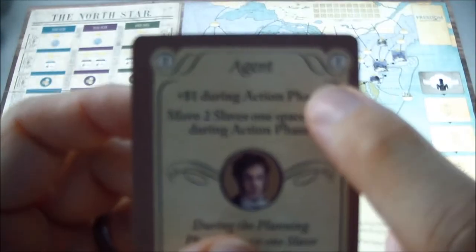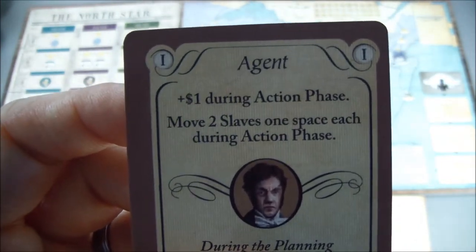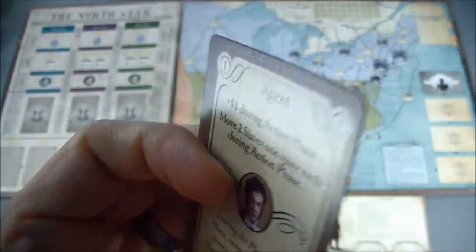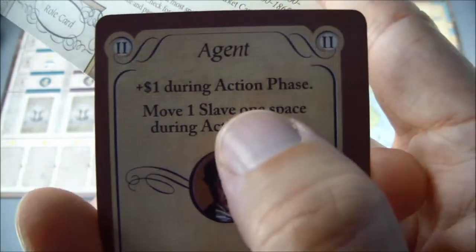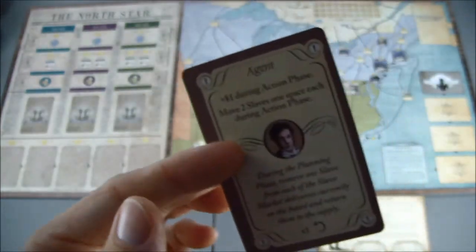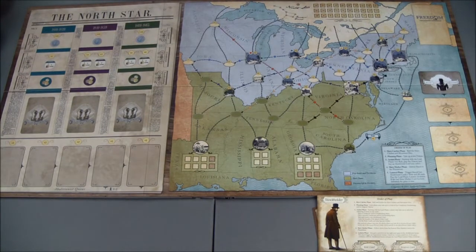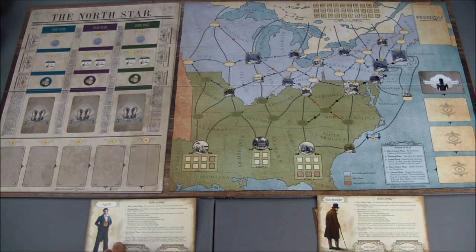This is their roll card. It starts on the side with Roman numeral one at the top because it has a special ability you can use once per game. Once you use it, you flip it over and it's gone. On some cards, for example, he gets plus one dollar and moves two slaves one space each during the action phase. Once he uses that ability, he still gets one dollar but can only move one slave one space — so his ability is useful but diminished after use.